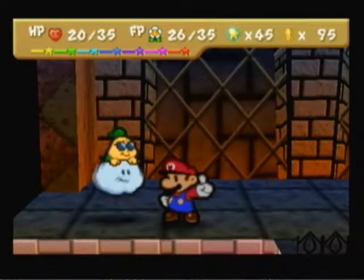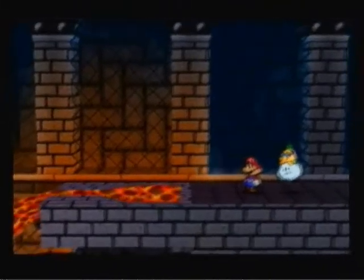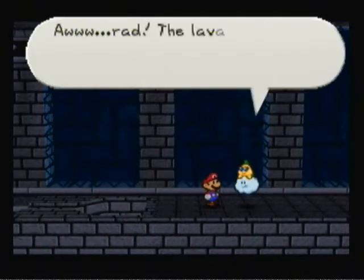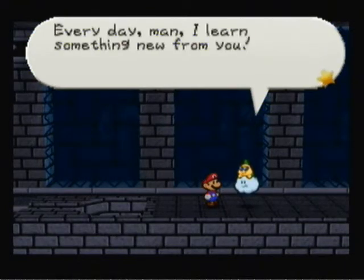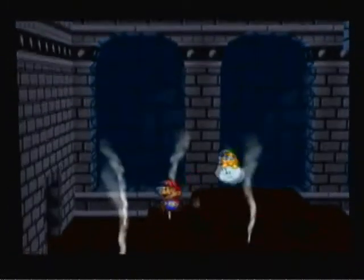I don't get much experience out of these fights, so I'm curious how leveling up is going to turn out in my favor. The lava cooled off and hardened — we can walk across it now. There was a switch — I didn't have to think about it, I just pushed it without knowing what it would do. Kind of obvious in hindsight, but in any other situation you just push the switch.